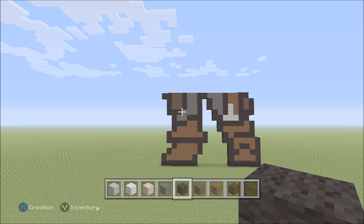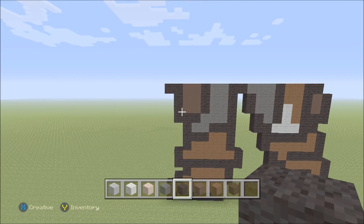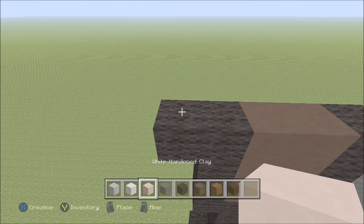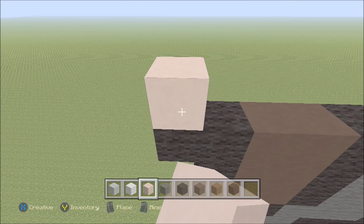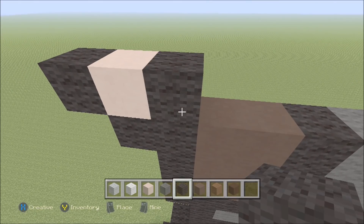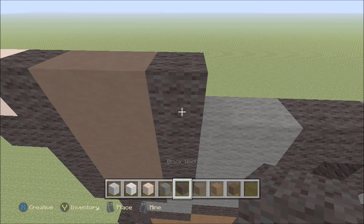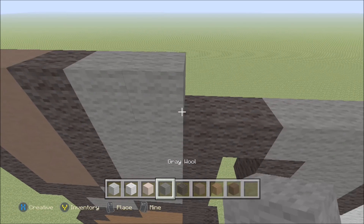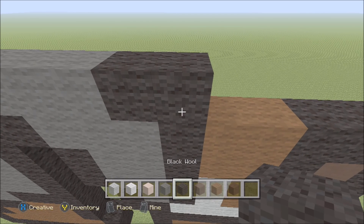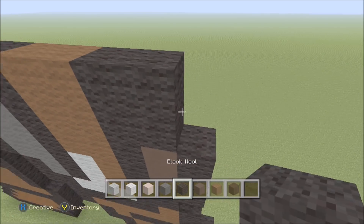We're making great progress on the legs. Moving up now into the waist and then the torso of the build. Move up on the far left and continue working our way up. Above this black on the far left, build up with a white hardened clay. To the left add one black, to the right add a black, then 2 gray hardened clay, then a black, then 6 gray wool, then 2 black, 2 brown wool, and then 3 black.